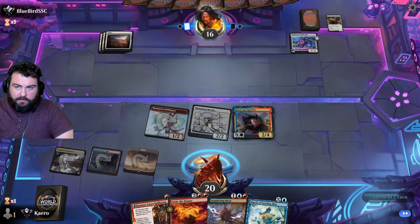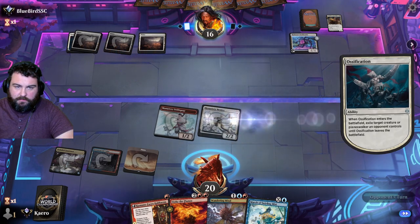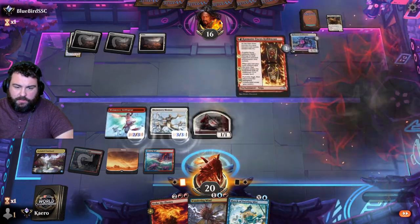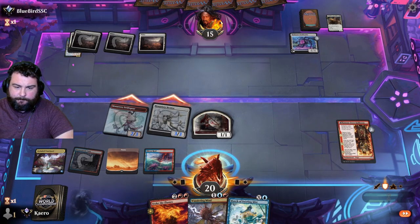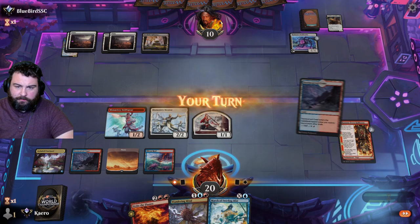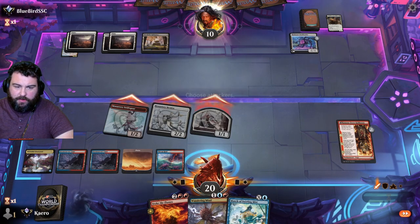Save the March of Swirling Mist. If they do a board wipe, we'll save our Mentor and Swift Spear. Probably have an Emperor, so we'll just attack.